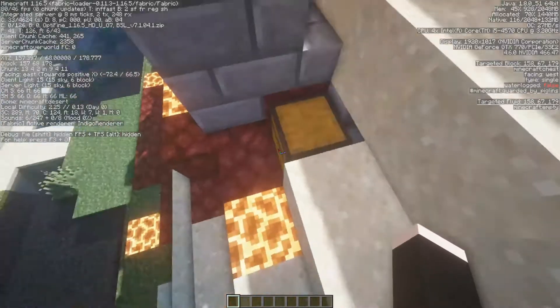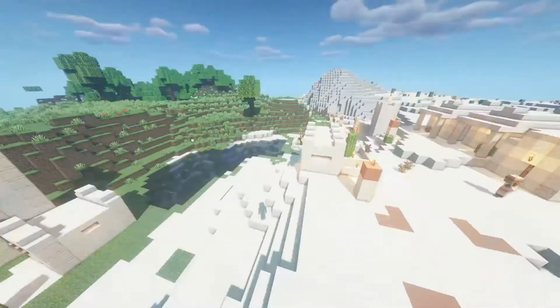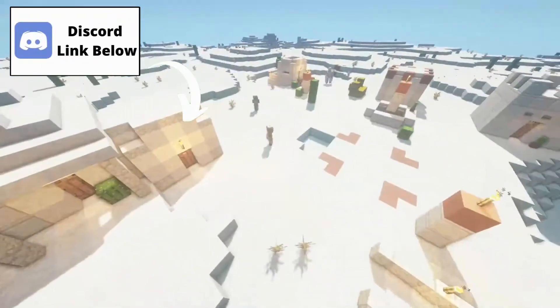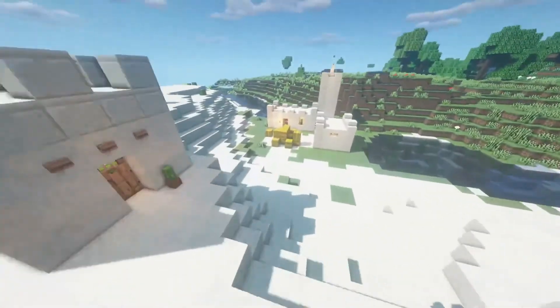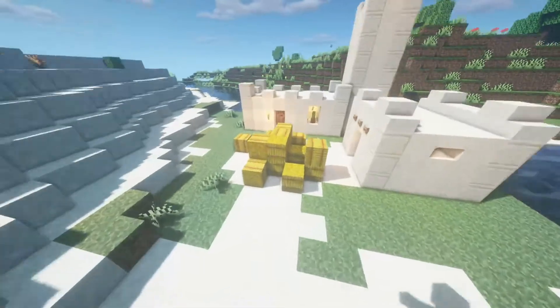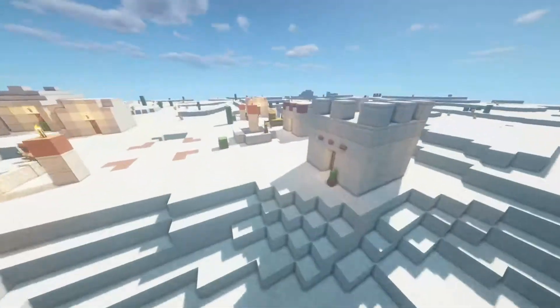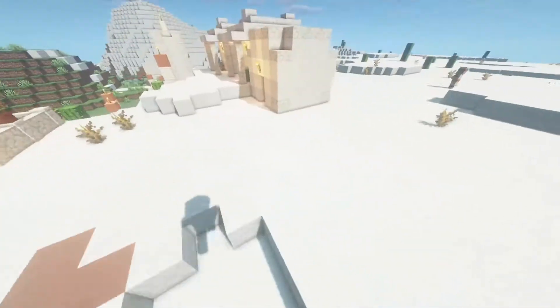If you come over to coordinates 248, negative three, you'll find this really small desert village that honestly doesn't have a whole lot, but it does have some hay bales which would be great for some starting food and some other little structures. You could easily make this a small starter home — it looks like something else was supposed to be here, or at least maybe that's just part of the village.